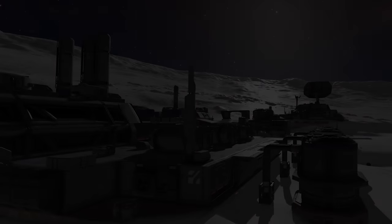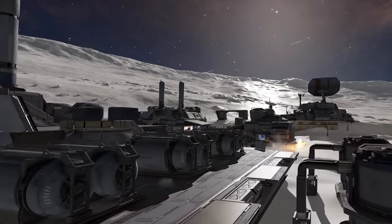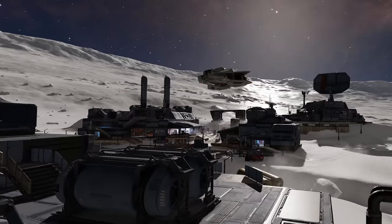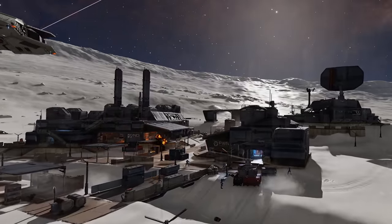Speaking of combat arenas, aerial combatants were also added to Odyssey's surface conflict zones, as were the game's equivalent of anti-aircraft artillery to help combat them. However, the NPCs lack any apparent desire to actually engage with the surface conflict, making them little more than active scenery, which is a damn shame.